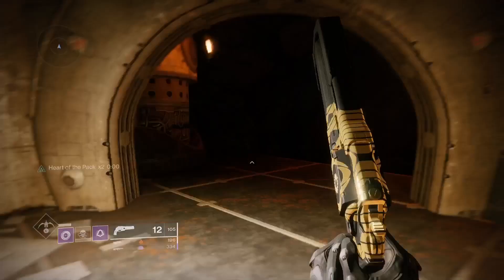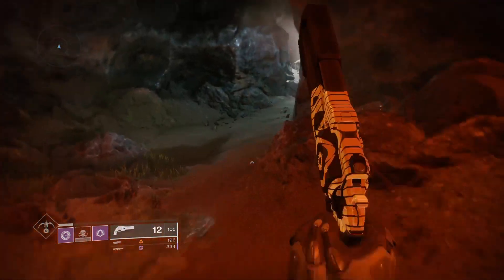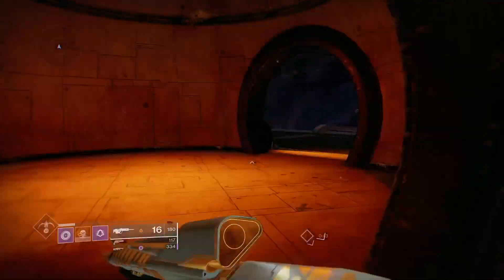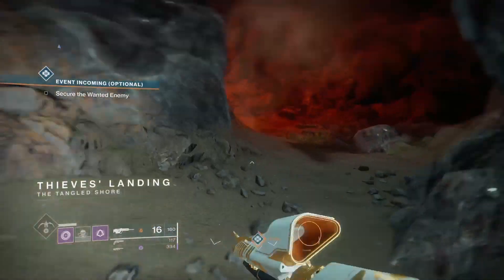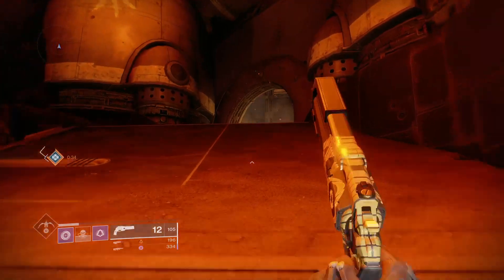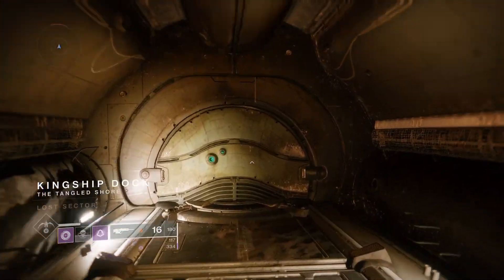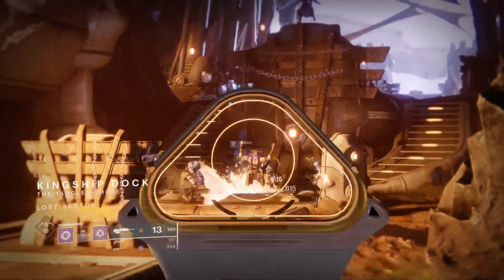Once you go out, you basically want to wait until you hit the next checkpoint — right around here at Thieves Landing — and you are able to go back in and kill these enemies. Just to give you proof that this farm works and is very efficient, they just respawned in the circle again.